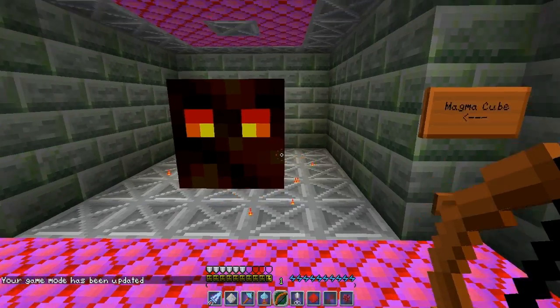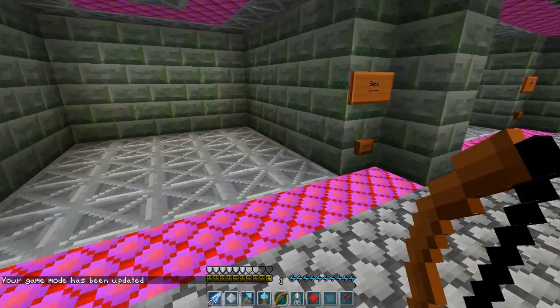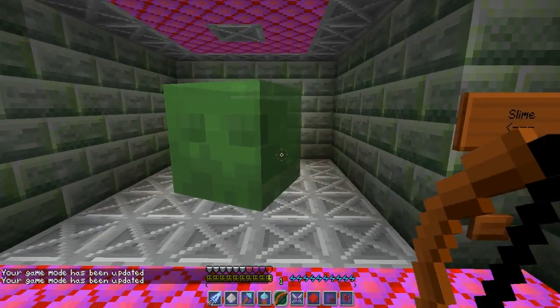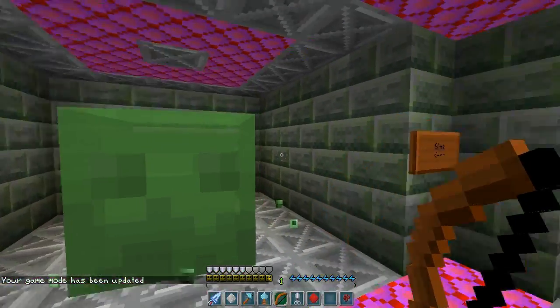Magma cube — we're now in adventure mode, he's gonna try to jump towards me. And the slime — very cool. He's slightly see-through around the sides.